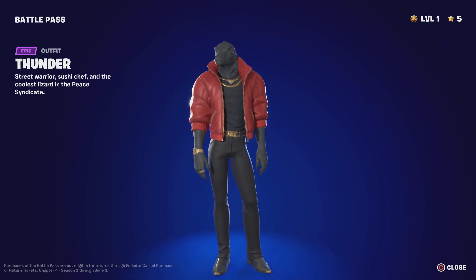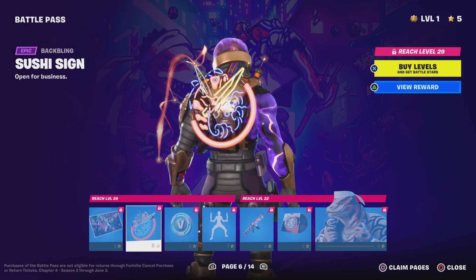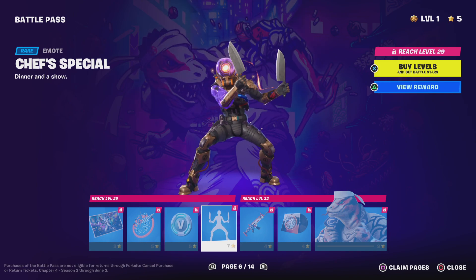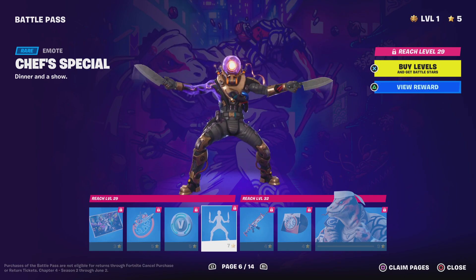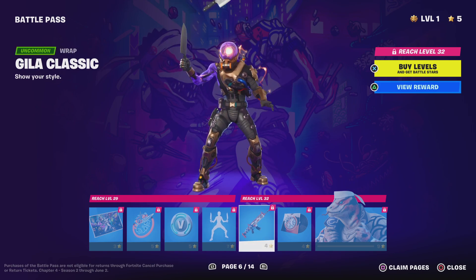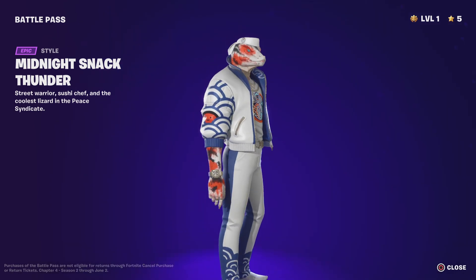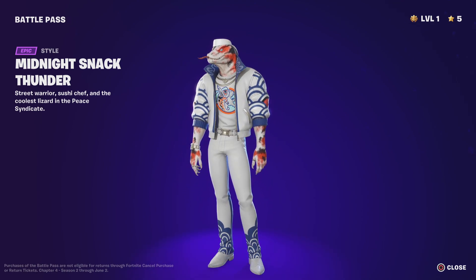I'm gonna get Sushi Sally on the battle pass too. The sushi sign backbling — neon stuff. I like my neon stuff, I'm a big fan of that. Chef Special — oh my god, yo this is cool! Once again, another actual emote in the battle pass — thank you so much Epic Games. Glia — classic wrap, that's probably nice. The Midnight Thunder style looks really, really cool. I absolutely love the colors on it.